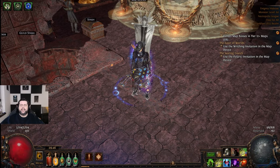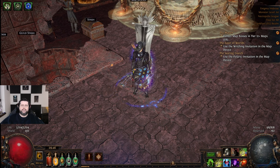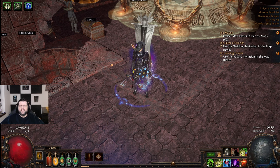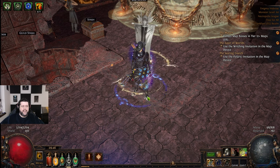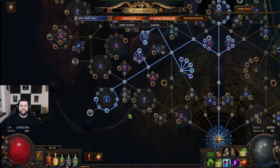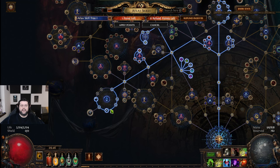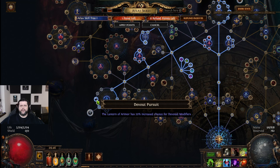Hello everyone, my name is Zo and in today's video I just want to mention how important, in my opinion, are the passive tree nodes that allow you to customize the mob types and the mob tiers in your maps. I'm talking about this wheel over here, and in my opinion this wheel makes it so that the league mechanic is a lot more fun and a lot more rewarding.